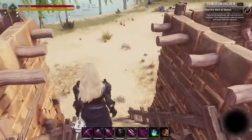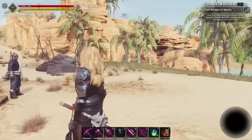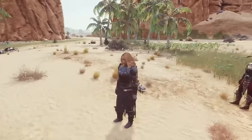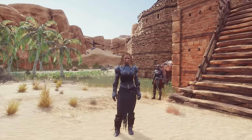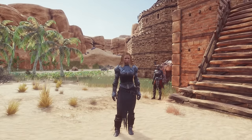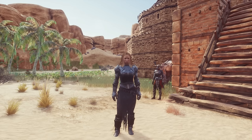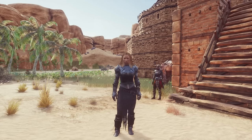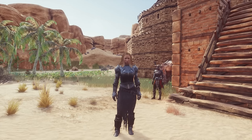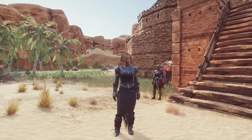I wouldn't suggest having a purge on your main base - it's better to have a separate location somewhere else on the map, preferably close to where your base is, that you can have just for purges with a coffer in it. So I've crafted a little base just on the other side of Sepamaroo, and I'm going to take you there now and we're going to do a couple of purges.